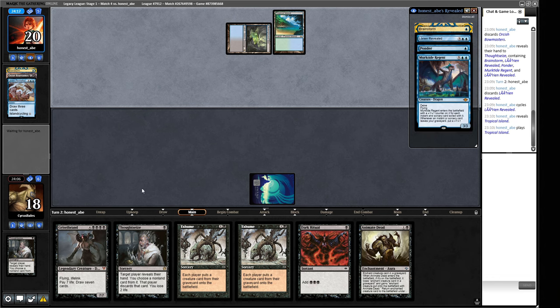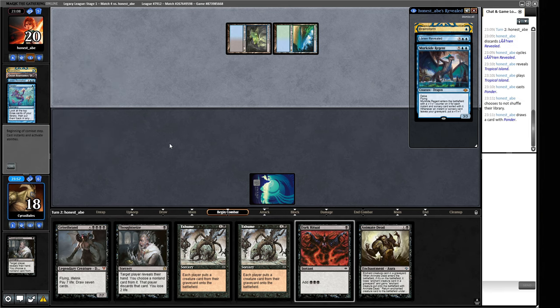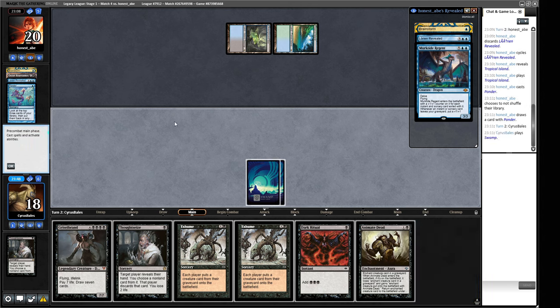What did our opponent put on top? Another Brainstorm. A Lorien Revealed - so they probably hit one good card. Bug Beanstalk then - they probably hit one good card from us with a Ponder. Because if they didn't want the card they left on top they would have shuffled in their upkeep, so they left one good card - probably something like a Force of Will would be my guess. They spent a long time with that Ponder and did not shuffle.